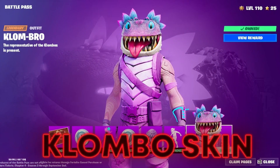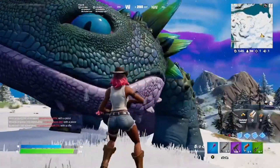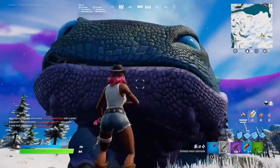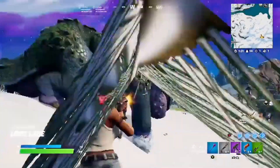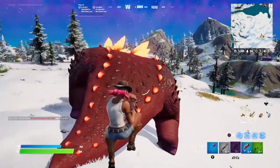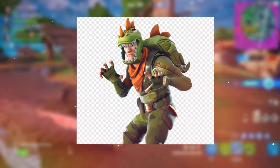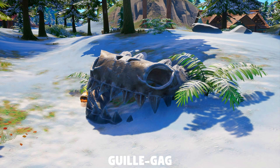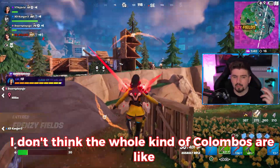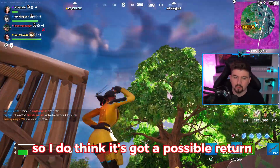The Columbo skin could be seen in the new Battle Pass as well. Columbo hasn't actually been in the game for ages — not since Chapter 3, Season 1, when it first came about and it was insane. We've never seen a reappearance of Columbo, and unfortunately I don't think it's going to be coming back. It's going to be something like what we're seeing with the Rex skin. Columbo is apparently dead, though I do think it's got a possible return.